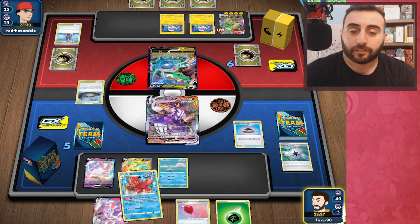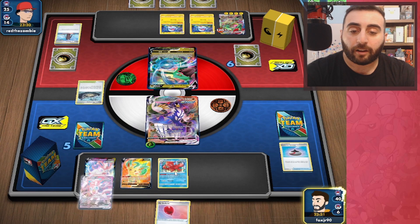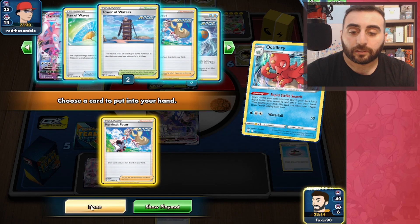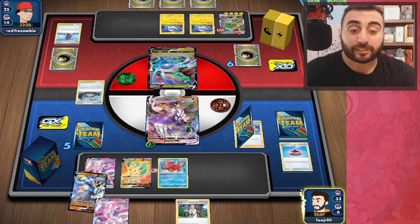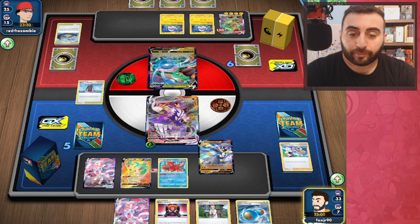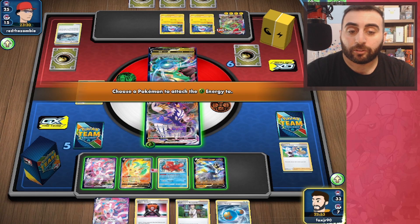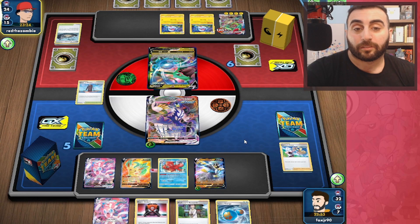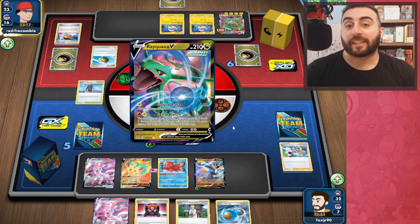Evolution Incense — I like that. Now we can go ahead and attach, evolve, and Rapid Strike Search for a Karina's Focus. We'll drop Crobat and draw six new cards, see what we can make happen. And let's Greening Cells — actually do it this time — to our Urshifu. So now, no matter what, we're threatening a G-Max Rapid Flow next turn. And if they use Max Burst, I will take out both of their Flaaffy, because then they have no way of accelerating energies.